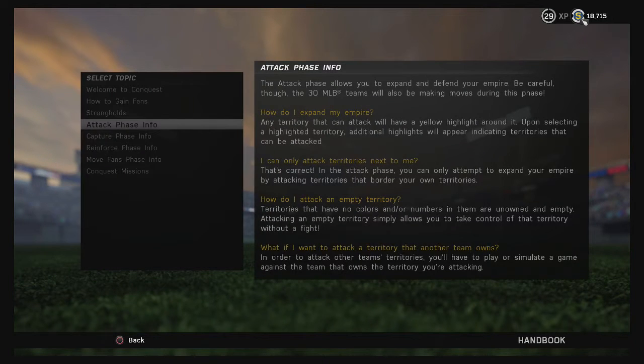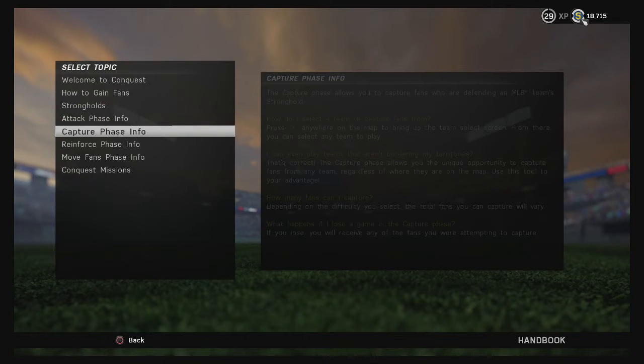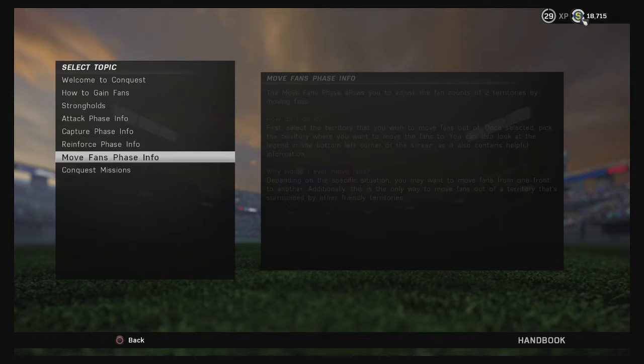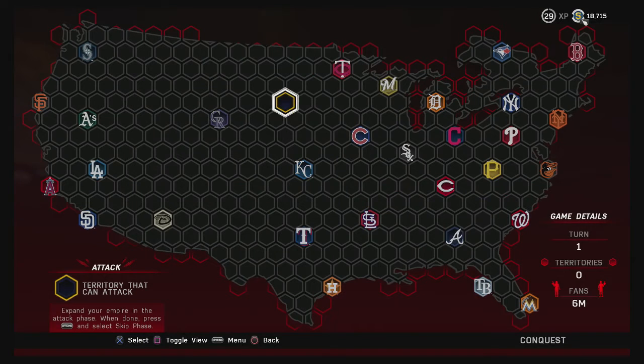There are four phases to this game. First is the attack phase, where you attack other territories and try to take them over. Then there's the capture phase, where you try to capture fans from an opposing team — basically making their fans into your fans. Then you have the reinforce phase, where you take fans you've gained and move them to a territory to reinforce it — it's a numbers game. Finally, there's the move fans phase, where you take fans from one territory and move them to another to reinforce another area.